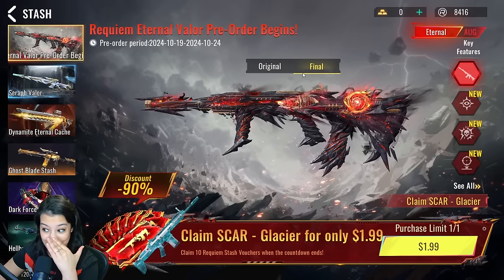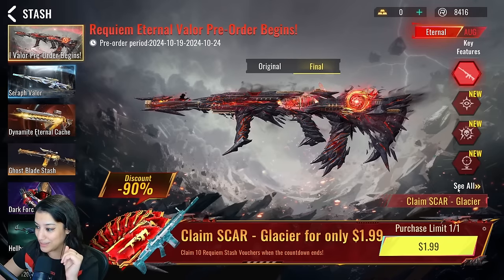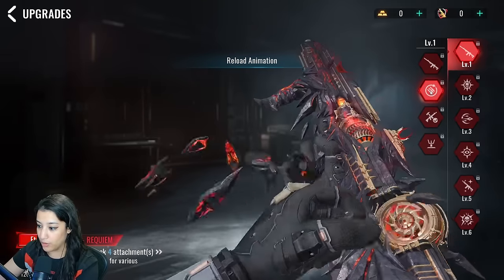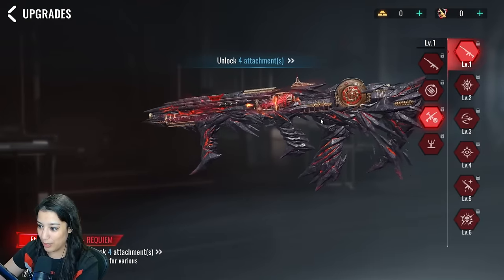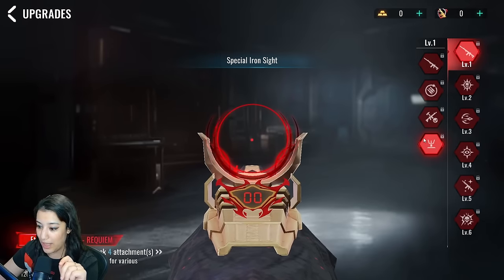Holy, that fully upgraded form looks insane — look at all the dark smoke coming off and all of the effects, with the middle of the gun rotating. So this is the default appearance at level one. We have a reload animation, very cool. Level one also unlocks four attachments that get skinned over — that's not extra attachments, don't worry. And then we have the special iron sight, which looks really clean. This is the base iron sight, not even a one-time scope.